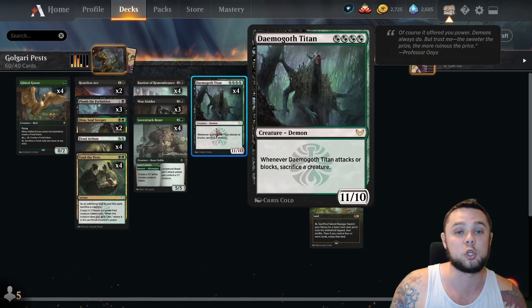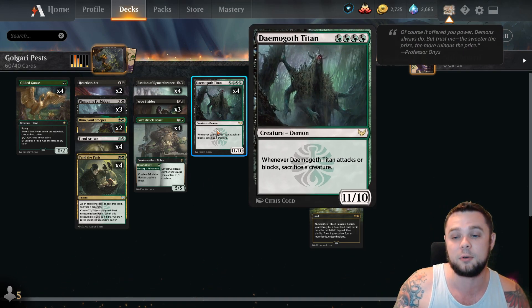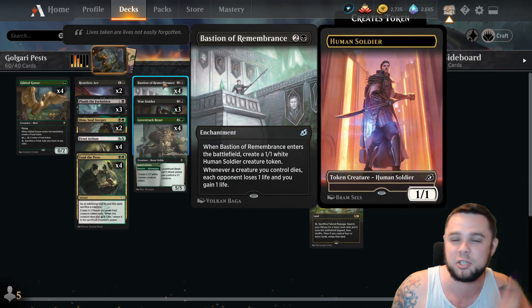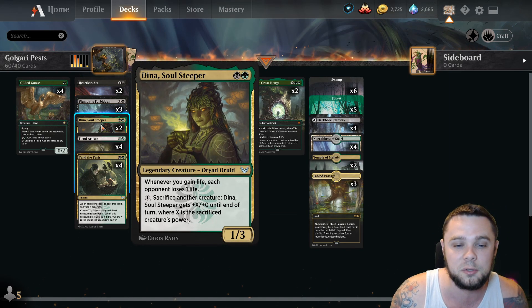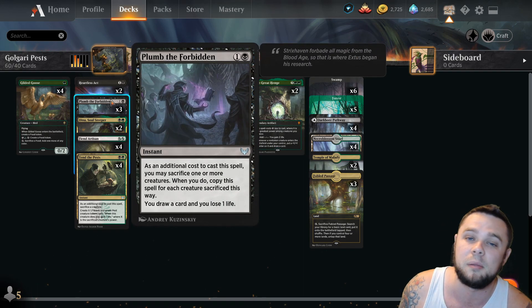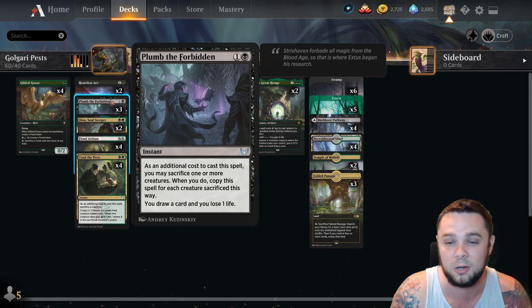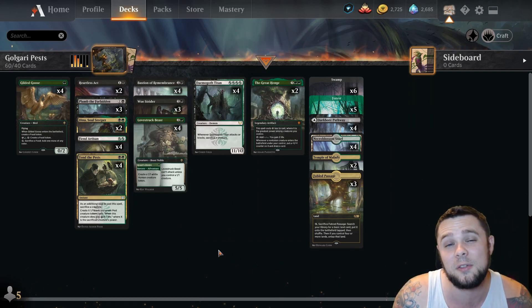Basically, what we're trying to do in this deck is play things like Tend the Pest to sacrifice one of our creatures and make X 1/1 Black Pest Tokens equal to their power. The dream is to play something like a Demogoth Titan, sacrifice it, and make 11 different 1/1s. Then we have cards like Bastion of Remembrance — if something dies, we drain the opponent. We have Dina, Soul Steeper, where each time we gain life an opponent loses one life. Plum of the Forbidden is another new card we're trying: sacrifice things, draw a card, lose some life.